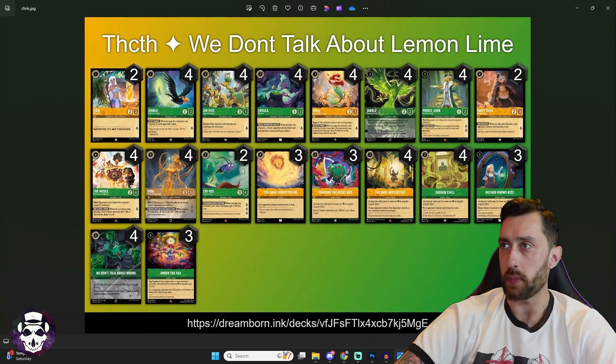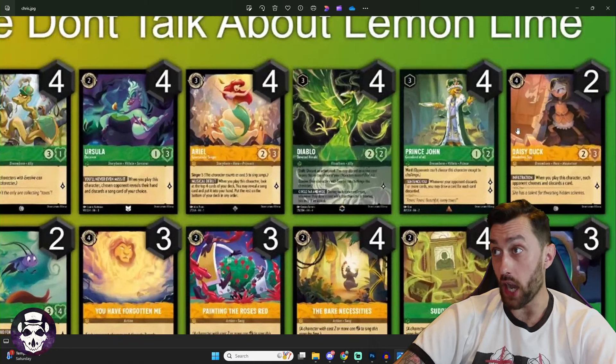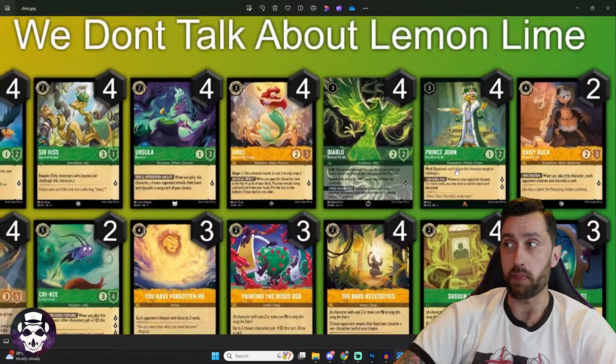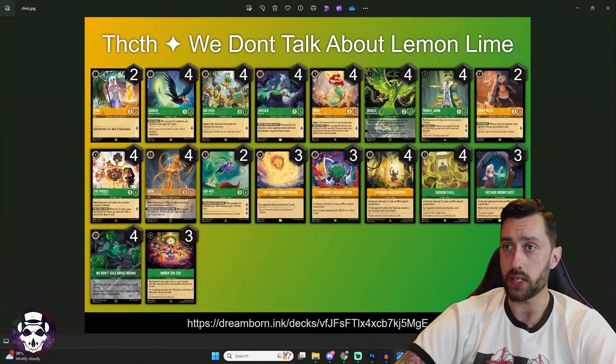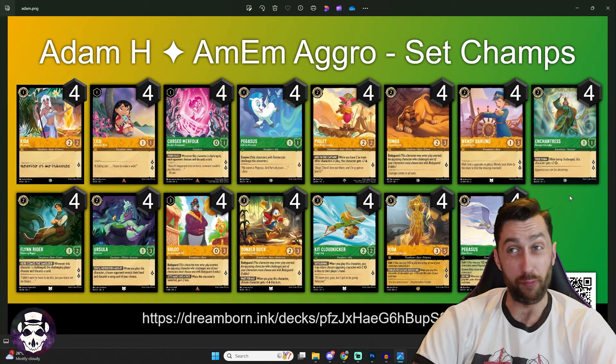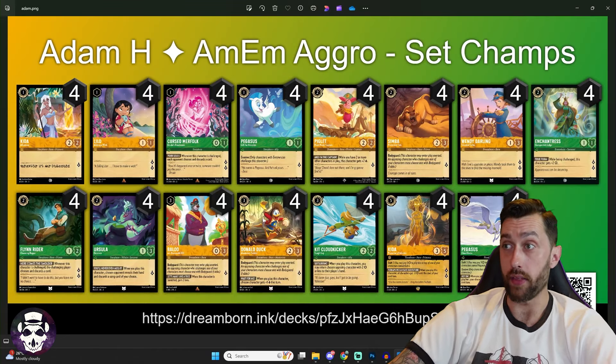Next, a very similar list also running the Kida/Under the Sea package, plus two copies of the one-drop 2/2 Kida as a shift target. Two copies of Daisy Duck — a four-cost double 2/3 quest-for-one: when played, each opponent chooses and discards a card. Four copies of the Muses for board control. Three You Have Forgotten Me, Painting the Roses Red, Bare Necessities, Sudden Chill, Mother Knows Best — everything else looking pretty standard. Congratulations to them.